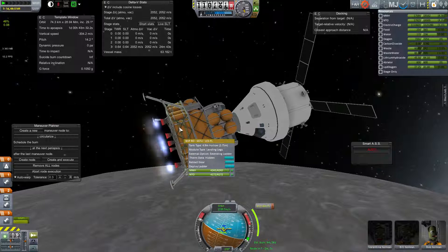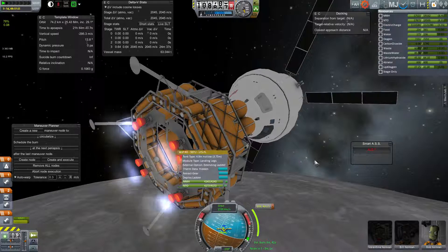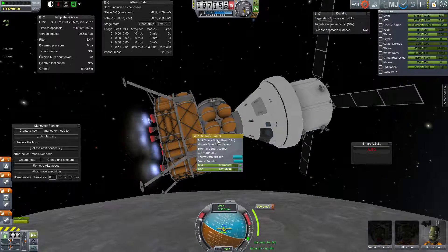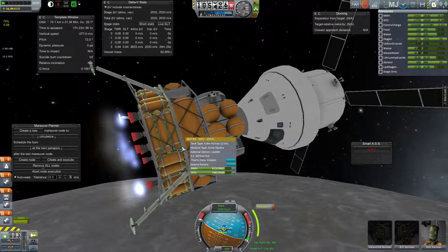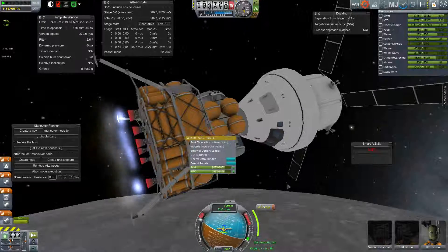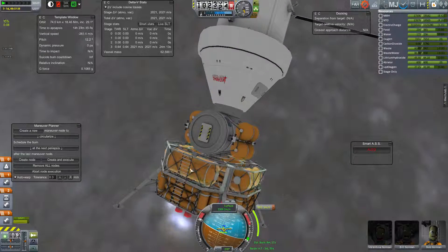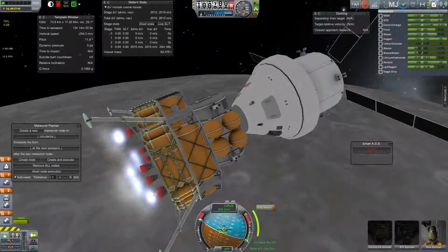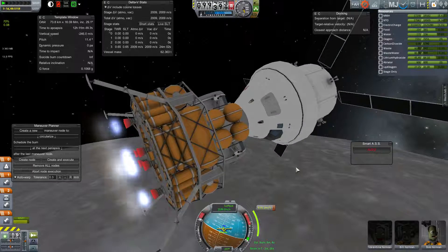The gear is built into this stage and it's configurable in the VAB. I selected that this one should have legs — it's the 4.9-meter hollow core — and this one has solar panels I'll use when I'm down on the surface rather than legs. Both have ladder portions: this is a flat external ladder and this one is an extending ladder which can extend all the way down to the surface. It's a really slick lander design — shadow mage created it that way in the SSTU mod and I really like it.